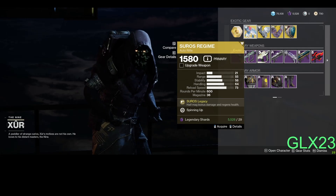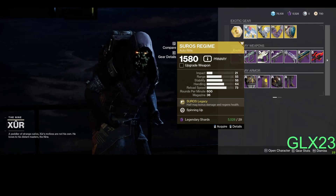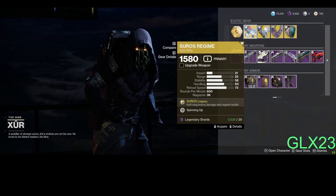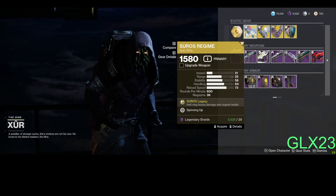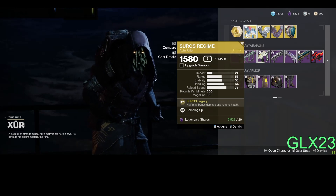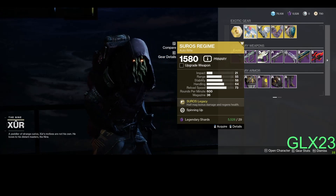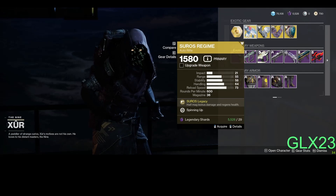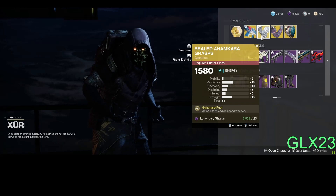Okay, Mr. Spaghetti Paste — let's see what's on offer. This one dealing has a Soros Legacy perk. With spin-up, aiming it becomes a slow firing rate, but with added damage. Hip firing it's going to be like a 600 RPM. All right, moving on.